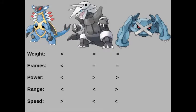For stats, Aggron is the slowest, with Armaldo being the fastest. Aggron and Metagross are tied for the heaviest, with Armaldo being the lightest. Aggron is the most powerful, while Armaldo is the weakest. Armaldo has the least start-up and end-lag. Aggron and Metagross are tied for the most end-lag and start-up. Metagross has the most range, while Armaldo has the least range.